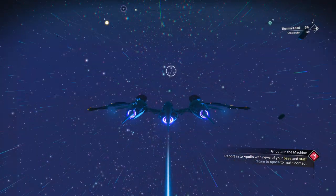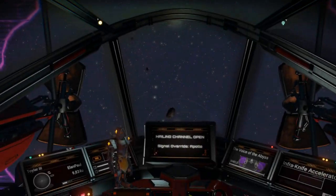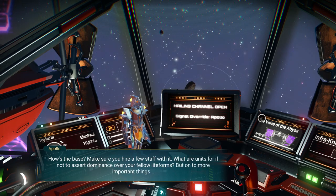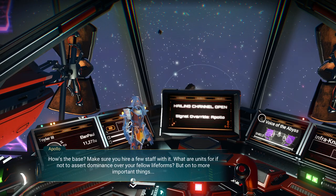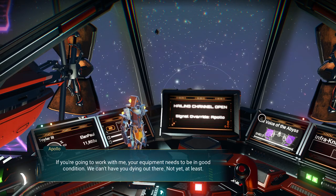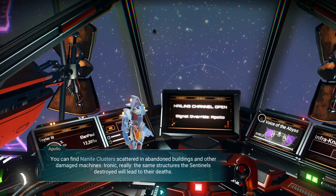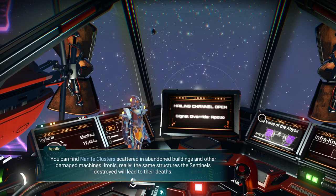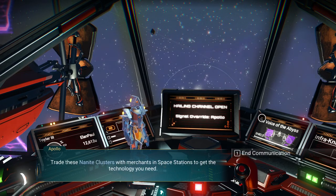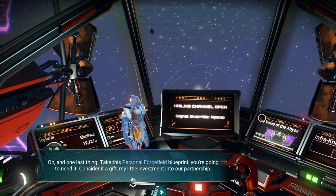Let's report to Apollo. Return to space — all we have to do is go out into space and we should get the notification. Apollo says: 'If you're going to work with me, your equipment needs to be in good condition — we can't have you dying out there. Not yet, at least.' You can find nanite clusters scattered in abandoned buildings and other damaged machines. Trade these nanite clusters with merchants at space stations to get the technology you need. Apollo gives us a personal force field blueprint.